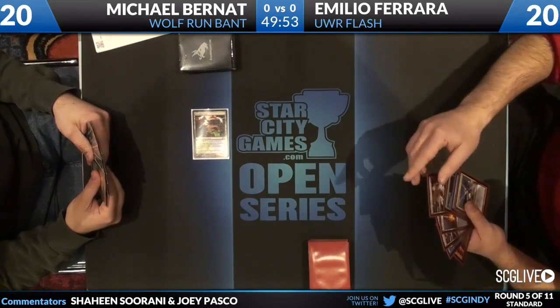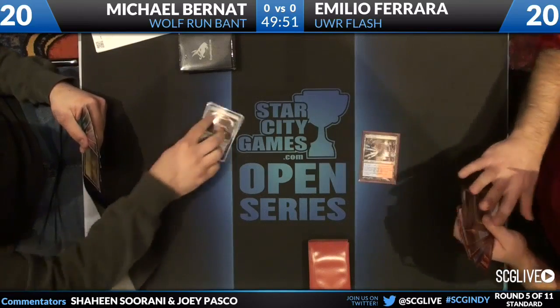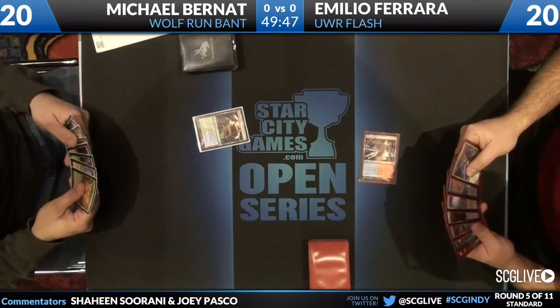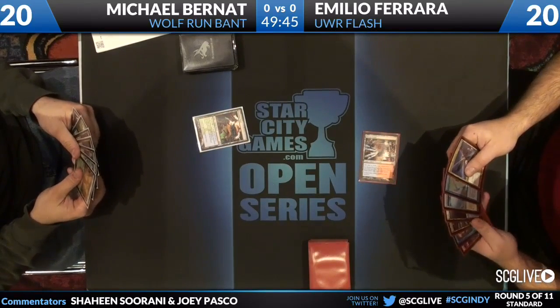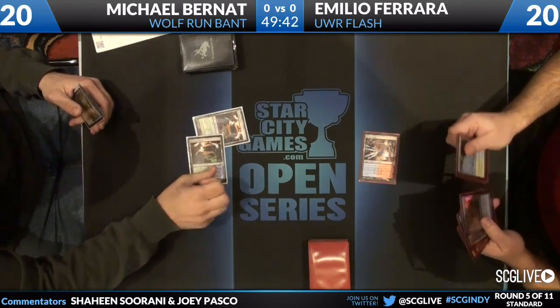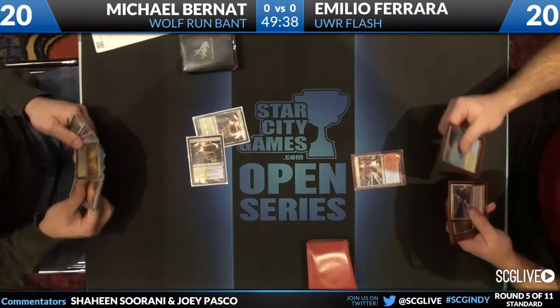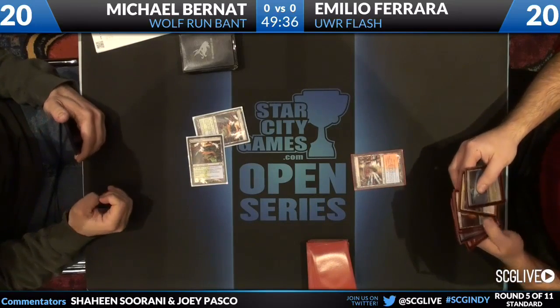We're underway. Breeding Pool for Michael on turn one comes into play tapped. Steam Vents on Emilio's side also comes in tapped. Glacial Fortress off the top for Michael — he looks like he's got quite a land-heavy draw. He's going to play another Breeding Pool and pass. Emilio has double Revelation over there.